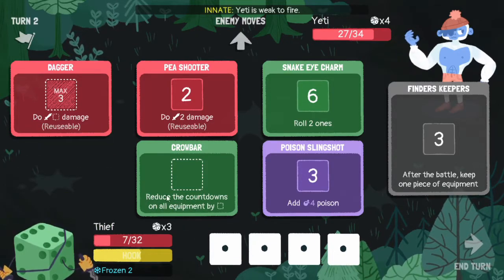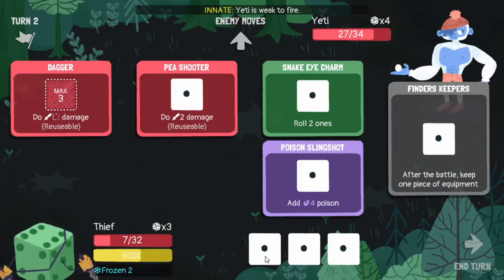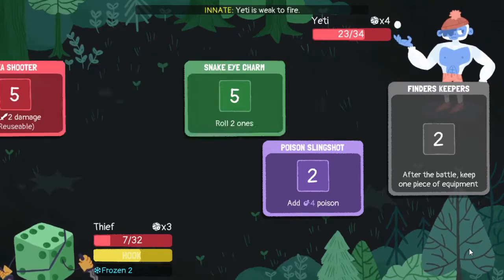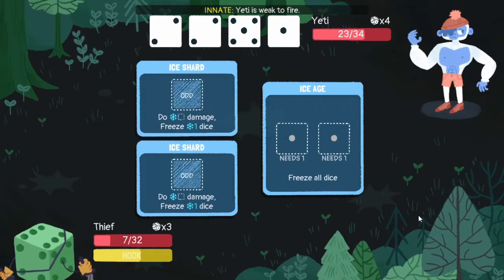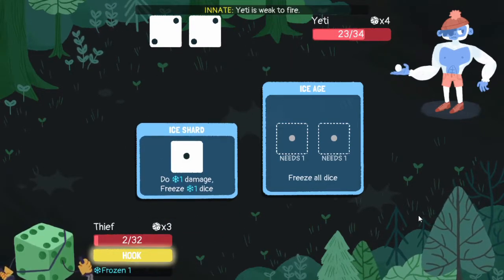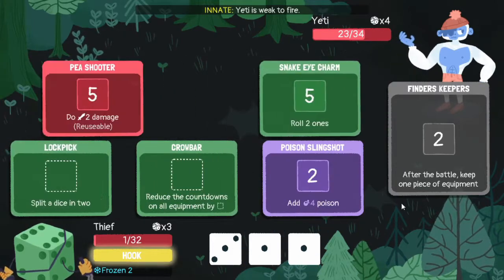Let's split this dice in two. Let's put one crowbar, one there, and then just put the rest there. Hopefully he doesn't come to killing us. Five and one - so that's five, six damage, freezing two dice. Not great at all, because we only have three dice and our top two are frozen.